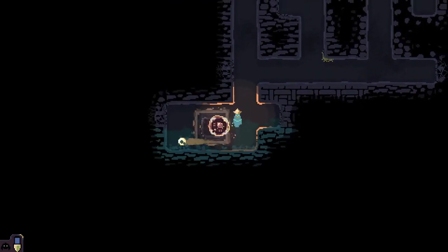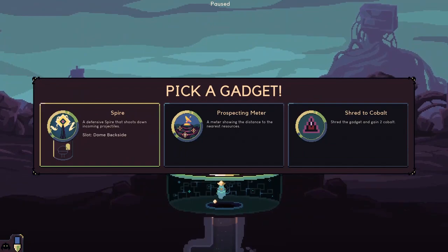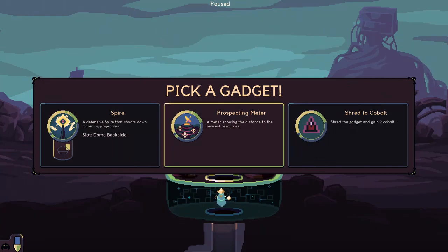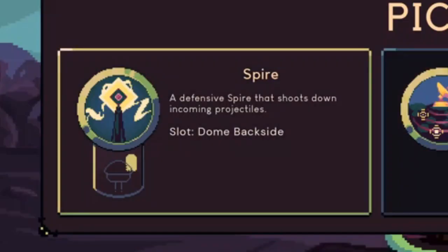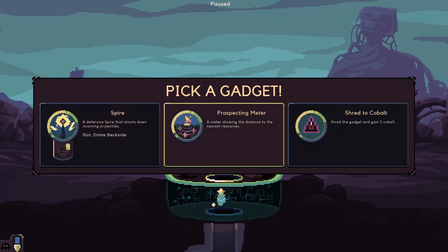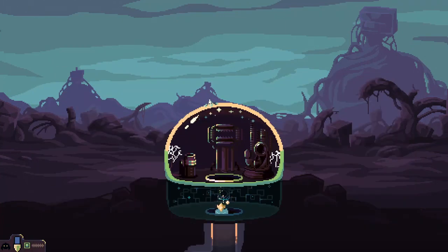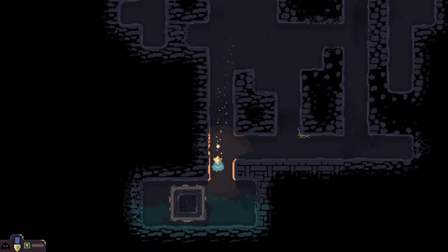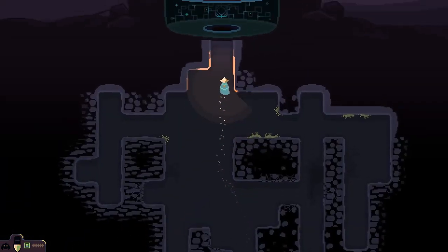Let's take this guy up here. We have a meter showing the distance to the nearest resources — that sounds pretty good. Or a defensive upgrade that shoots down incoming projectiles — they're both really good. I feel like the meter is the way to go; I'm gonna need materials here. Maybe a bad choice but I don't care right now.